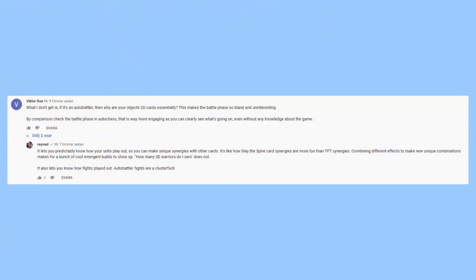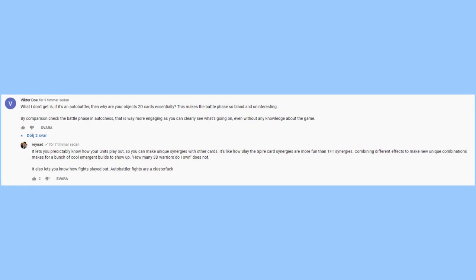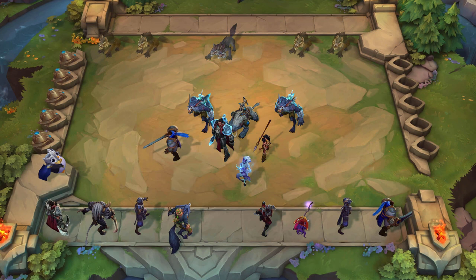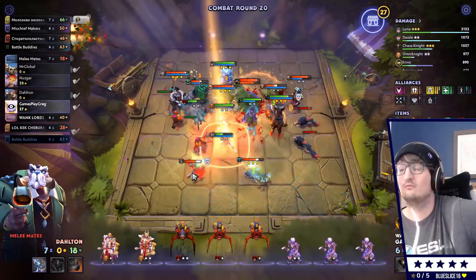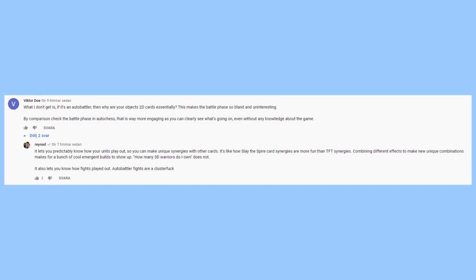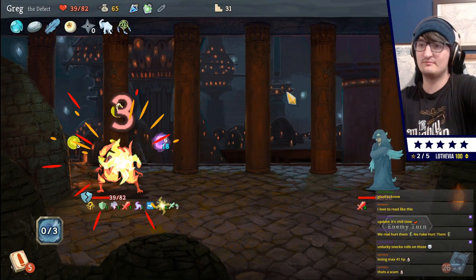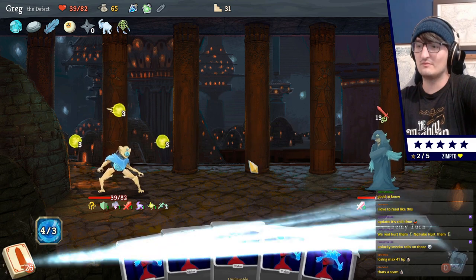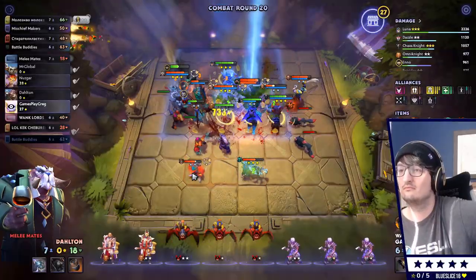Victor Doe asks: if it's an auto battler, why are your objects 2D cards essentially? This makes the battle phase bland and uninteresting. Raynad's response was that it lets you predictably know how your units are going to play out, so you can make unique synergies with other cards. He likens it to Slay the Spire, where the synergies are more fun than TFT synergies. Combining different effects to make new unique combinations creates a bunch of cool emergent builds.